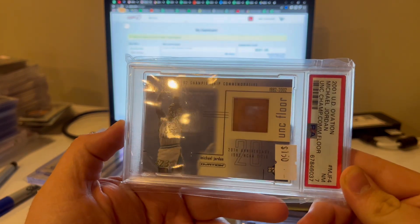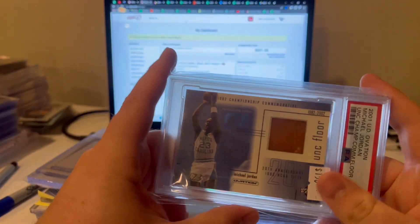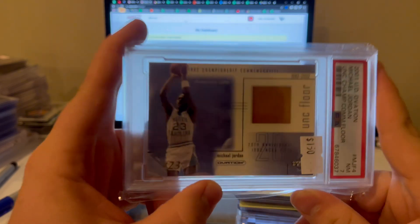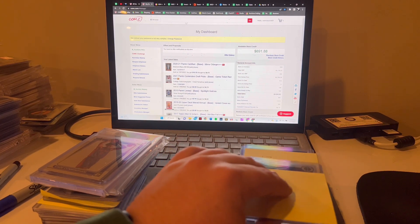Trade number one, trade number one done. Trade number two was for this — no, I did not get it at 150 value. Jordan UNC floor card — I have one of the jumbo ones of this but cool PSA, nice photo. Picked that up. There's the trade picture.